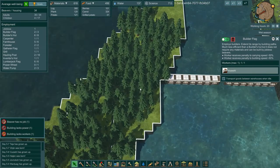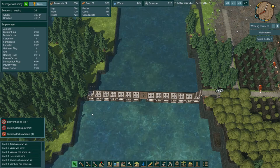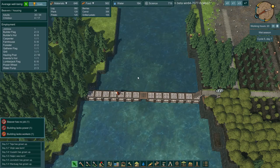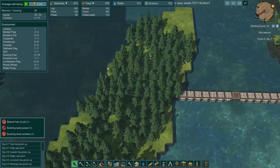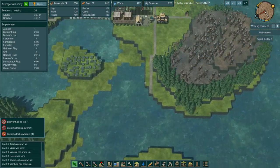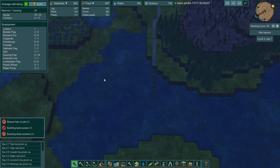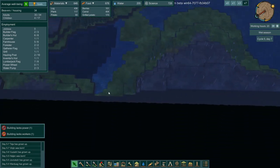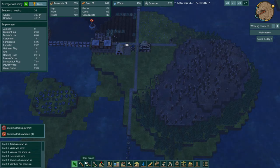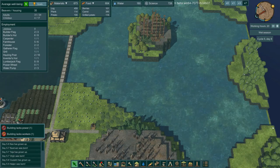That builder can go all the way over here now. We'll put a lumberjack right there. That builder's hut is down - let's see if we can get a platform to come out here. I want to try to build a dam right here. I just don't know if we can do it with the way you've got to link everything together.